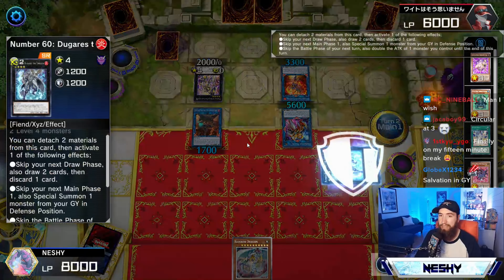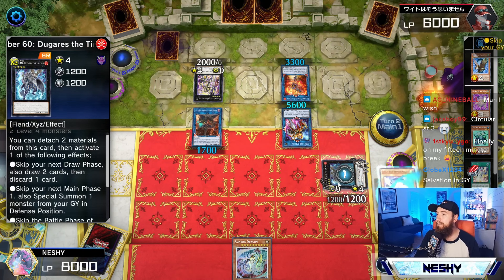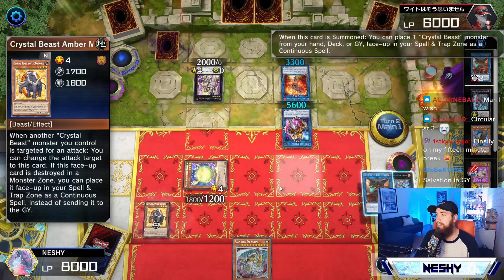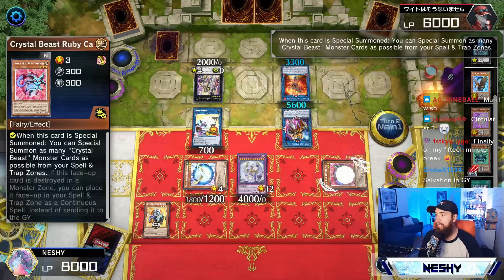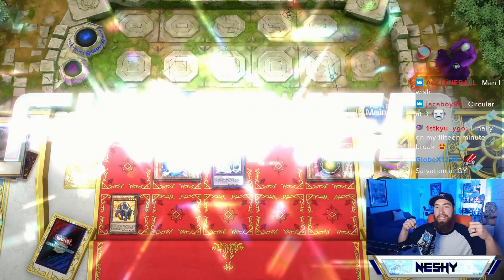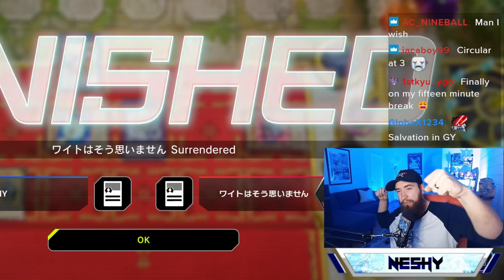Now we're going to do Gara's Effect, bring back Sapphire Pegasus, Pegasus Crystallized in Amber Mammoth. And all of a sudden — check it out, ladies and gentlemen — we have enough materials. Cross Sheep. Bring forth Rainbow Dragon, gathering all seven Crystal Beasts. Tributing for Rainbow Over Dragon. Cross Sheep, Special Summon Ruby. Ruby Effect. And it's all over from there. OTK with Overdrive through Super Factorial, baby. Let's go.